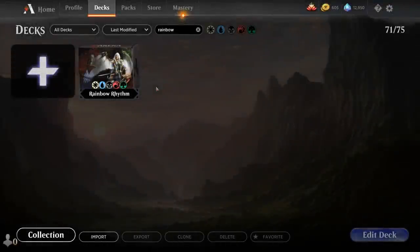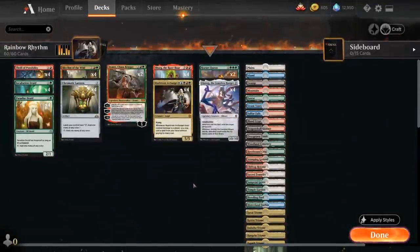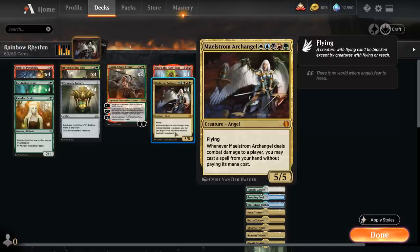Hello and welcome to another Magic Arena games video. Today we're taking a look at another historic deck, and as voted on by my supporters on Patreon, we're taking a look at a fun five-color Maelstrom Archangel deck — featuring the five-mana 5/5 mythic rare angel with flying. Whenever the Archangel deals combat damage to a player, we may cast a spell from our hand without paying its mana cost.